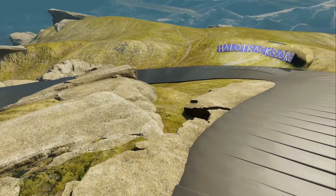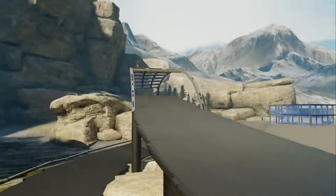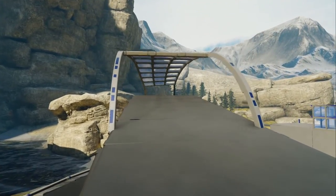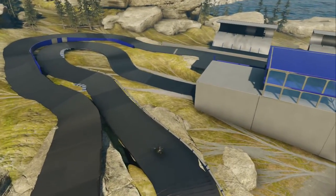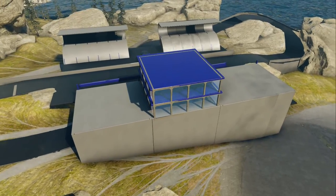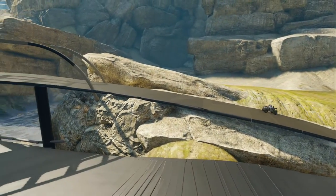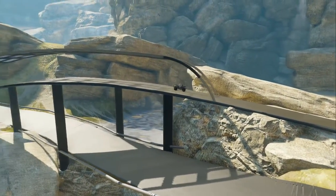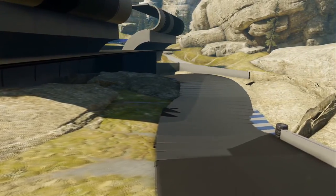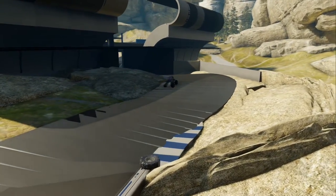Hey, what is up you guys, it's your boy Pineapple Rocket and I'm coming at you with yet another Halo 5 Forge map feature. This time we're going to be doing Josephine Alps, made by I'mSoShiftFaced — his gamertag is spelled a little bit weird, so make sure you double check his gamertag in the description and get it right when you go to follow him on Xbox Live to download this map. This map is called Josephine Alps and is a race track, classified as beginner difficulty.